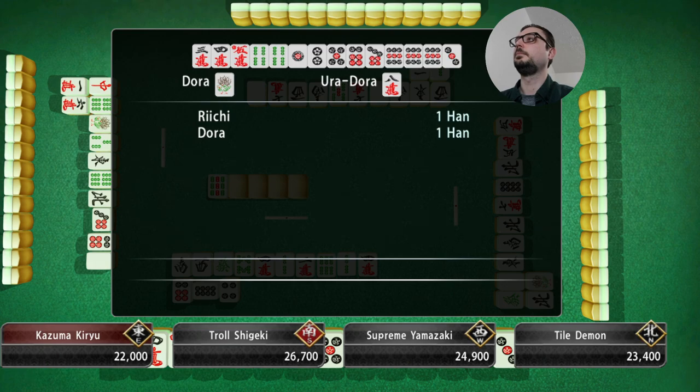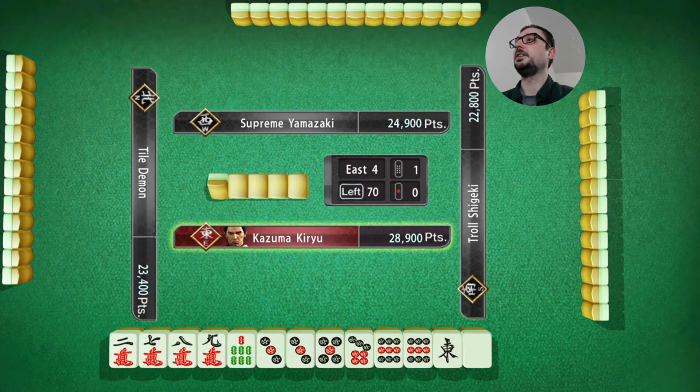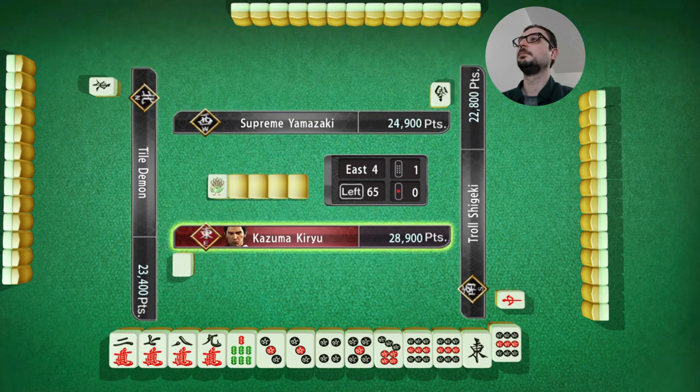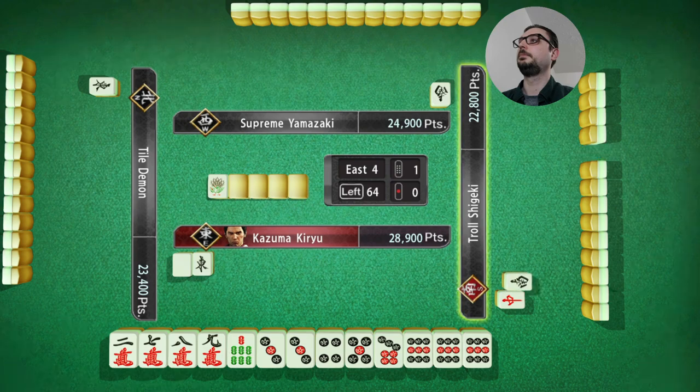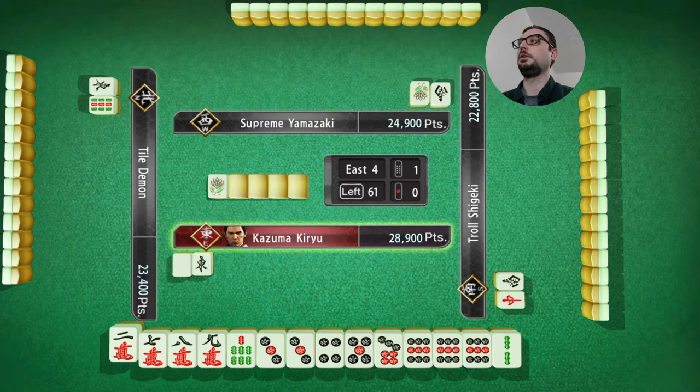Just one Dora. But that's still, for this table with all those low points, that's still first. It's not a stable first, so I have to upgrade it quite a lot. But it's a first at the moment — that's pretty good. I'm East, so that's double Yakuhae. White Dragon is worse. But now East is not very good. That's Dora. Let's see.